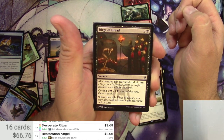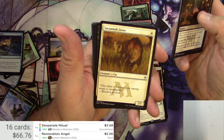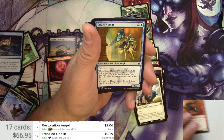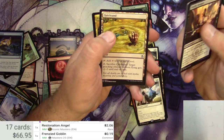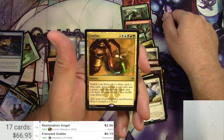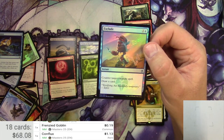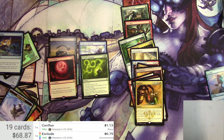Masters 25. Got a Dirge — wow, the Seb McKinnon art there, very nice, so recognizable, could hang in a museum. Act of Treason, Savannah Lions, Dusk Legion, Giant Growth, Frenzied Goblin, Assembly Worker, Deadly Designs, Cloakbarrens, Quicksand, and Conflux. For eight, search your library for a white card, a blue card, a black card, a red card, and a green card, reveal those cards and put them into your hand, then shuffle your library. And a foil Exclude — just a buck for that one. Counter target spell and draw a card; foil is 79 cents, not too big.